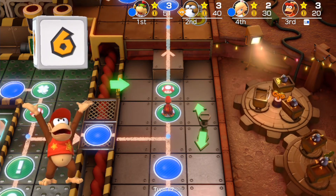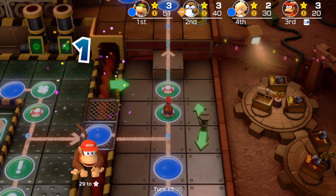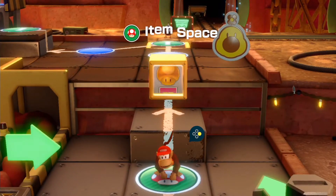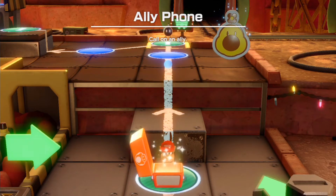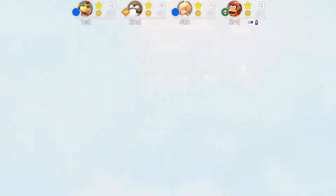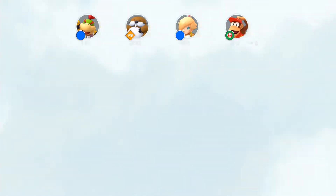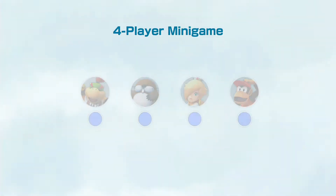It looks like Diddy Kong is gonna go for that normal dice block and he's gonna go for just one. That's okay for him, because he's now finally got himself an ally. Until the next turn he would eventually use that — he hasn't had his ally for quite a long time at this rate.